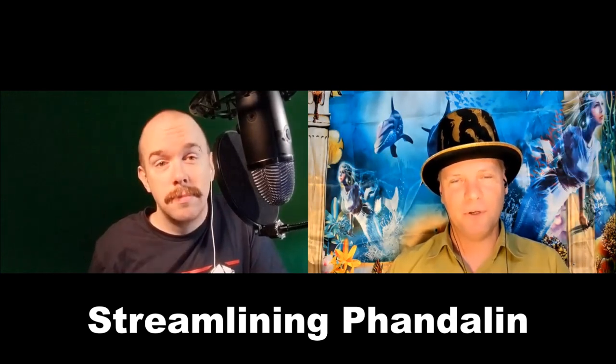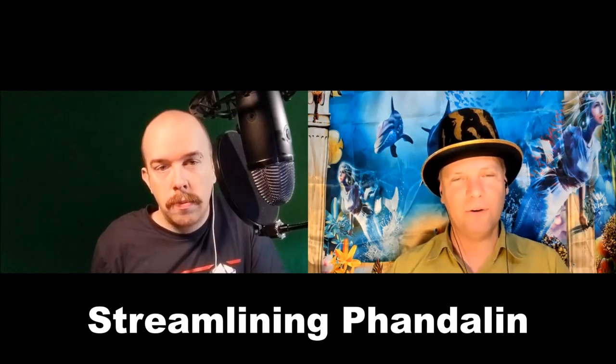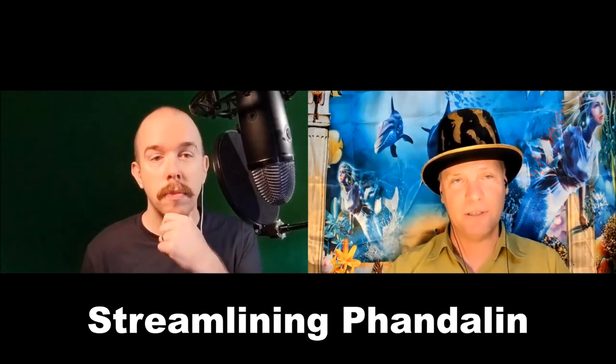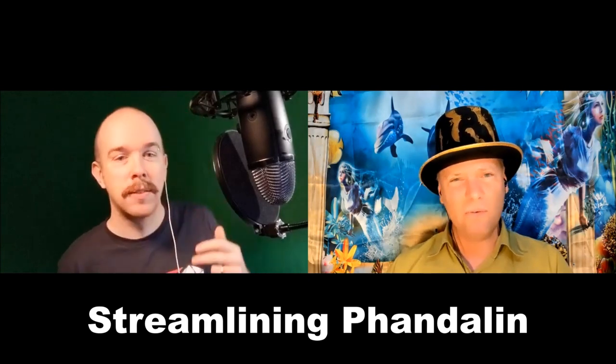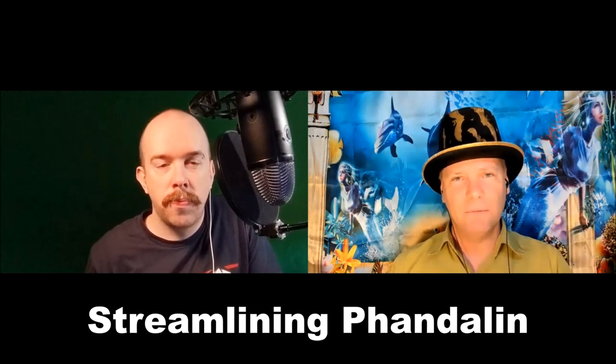With regard to Lost Mine of Phandelver, the one area I've always had the most questions about — and you probably find the same thing, because I know you have a video specifically on Phandalin — is: what do you do with Phandalin? Because in the book it only lists three locations that seem absolutely vital: Barthen's Provisions, the Lion Shield Coster, and the Stonehill Inn. And that's really the only locations they spell out as being absolutely vital. What do you think?